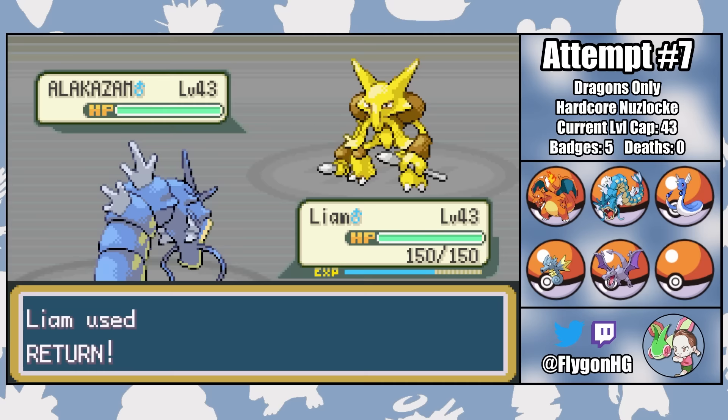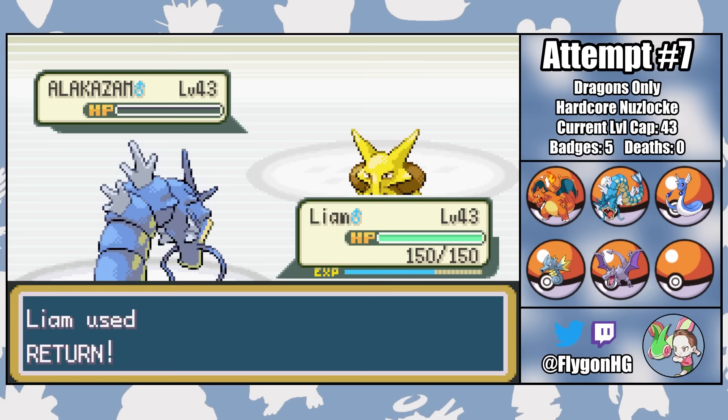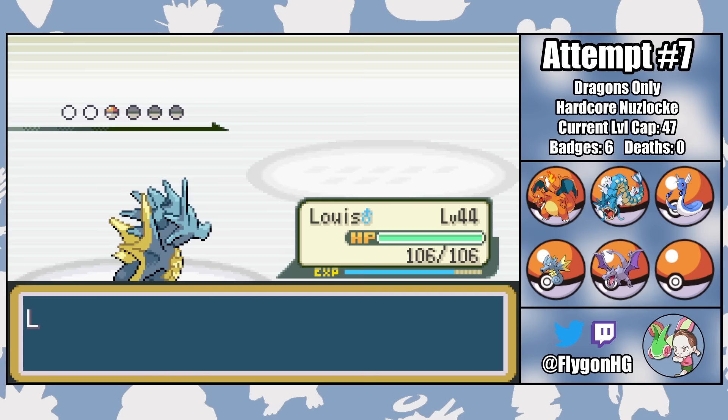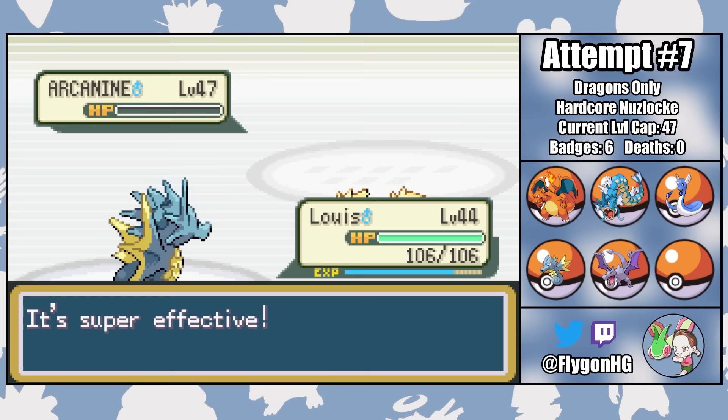The last 3 gyms are clean sweeps. Against Sabrina, Liam kills all 4 of her Pokemon with a single physical Return. I for sure thought that Alakazam would outspeed us here, but I guess not — badge boost, EVs, I don't know, but either way Sabrina is a total cakewalk. Blaine is equally as clean of a sweep. All 4 of his Pokemon are drowned by Surfs from Louie. I thought that his Ace might outspeed or survive, especially because I'm only at level 44 here, but I guess not. Blaine is always easy, but Seadra isn't the strongest water type, so I was a little surprised there.